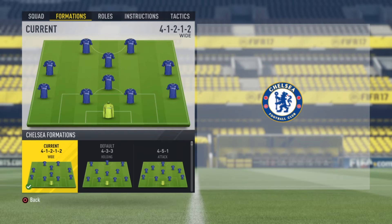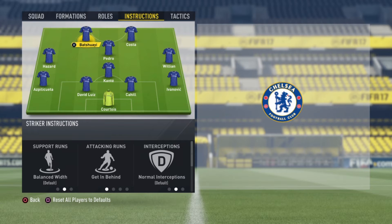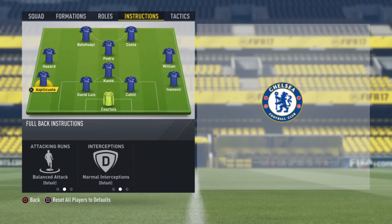Moving on to the player instructions. We should set 'get behind' for both Costa and Bacitua, the two strikers. For Pedro, he'll be the playmaker, so we'll put him on free roam so he can go left, right, wherever. For both Hazard and William, they should support the attackers, so we should also set 'get behind' for them.